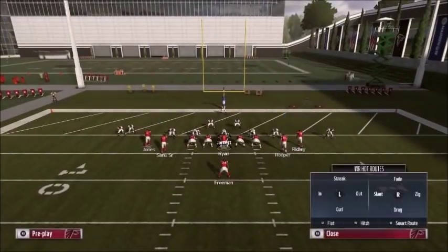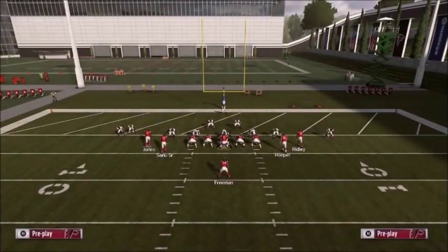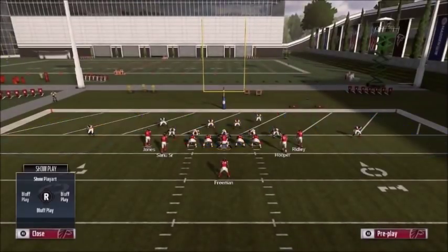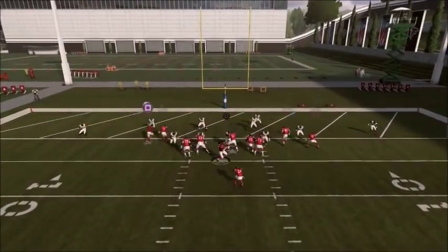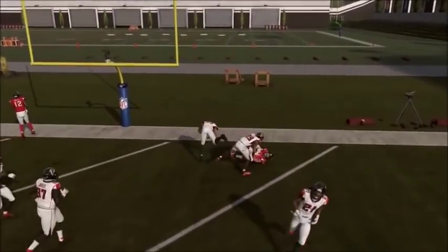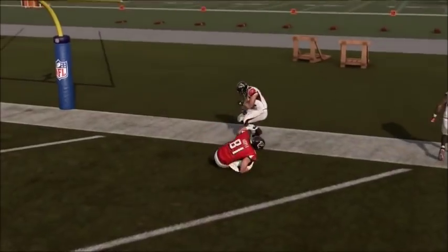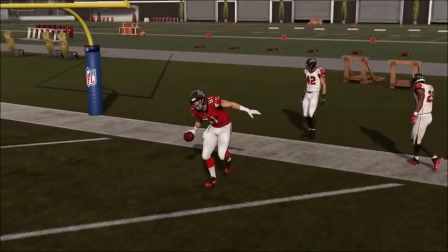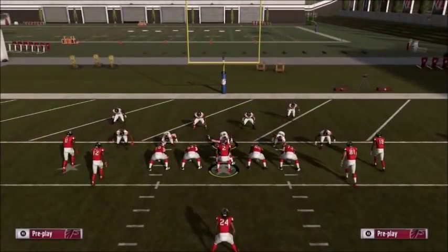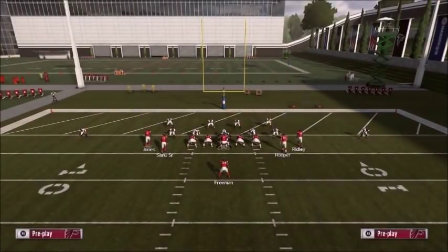I'll show you one more time — cover three. You can throw Hooper, they both get to a perfect spot. Both touchdowns. Now I'll show you against cover two — same thing, two curls and two drags.